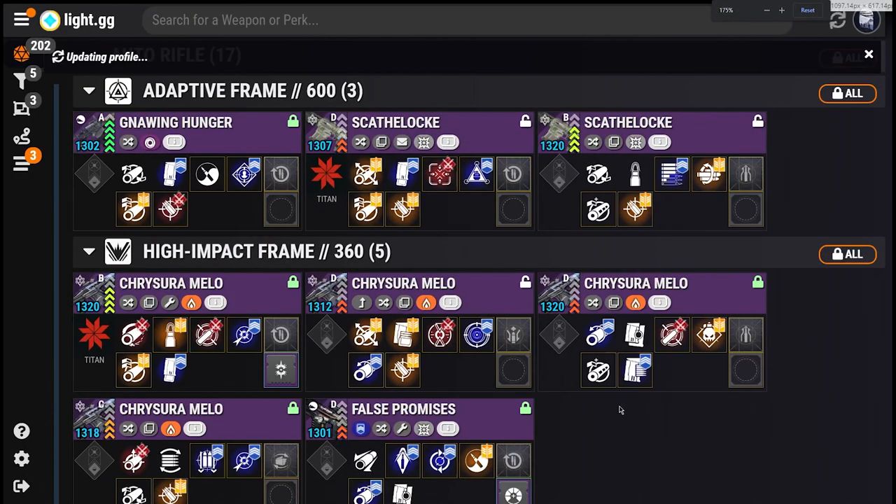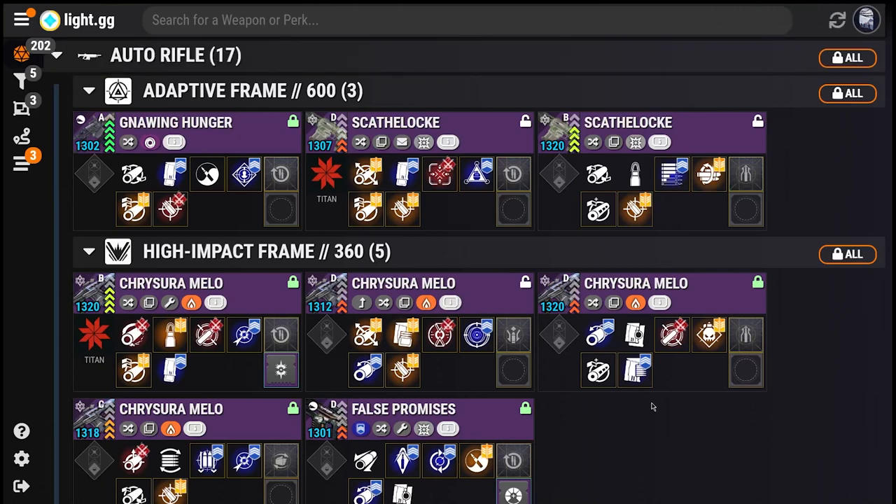Beyond that, what if you want to sort by multiple things at once? Taking it even further, what if you want to be able to collapse different chunks of your Rolls based on their attributes, and see quickly at a glance how many Rolls you have under each different category? That's where version 2.0 of the Roll Appraiser gets started.